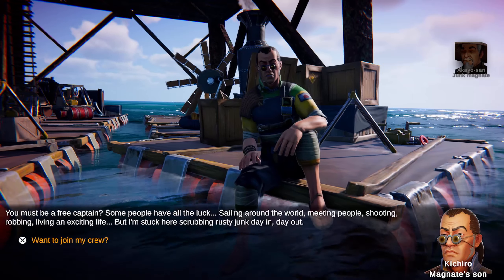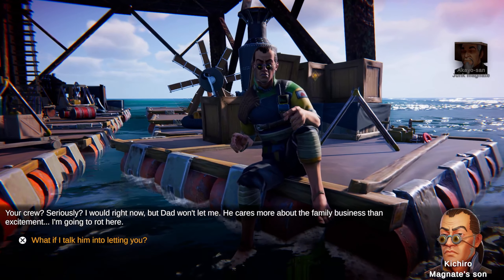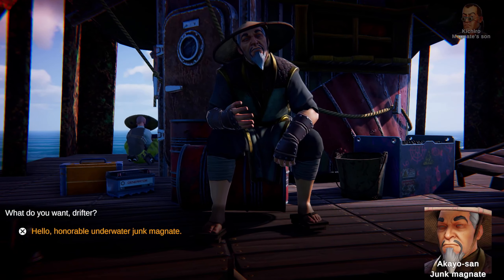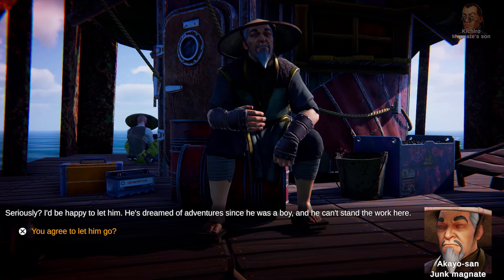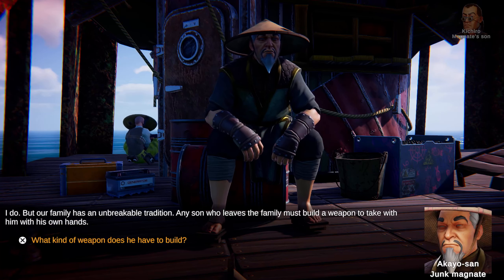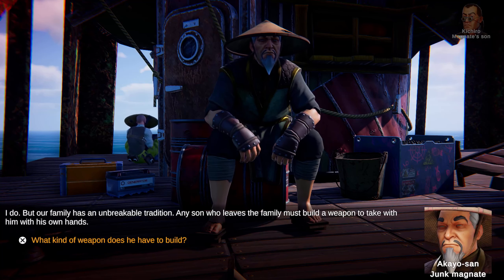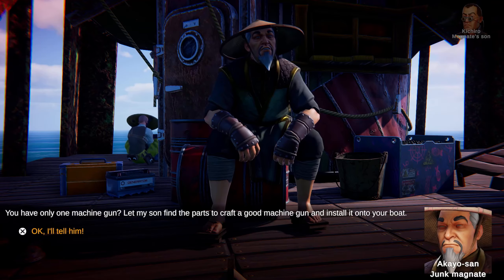Sailing around a wall, meeting people, shooting, living an exciting life — and I'm stuck here scrubbing. Want to join my crew? I would right now but Dad won't let me. He cares more about the family. What if I talk to him? Hello, honorable underwater junk magnate. Your son wants to join my crew. Well, that was easy — he's dreamt of adventures since he was a boy. Any son who leaves the family must build a weapon with his own hands. You have only one machine gun — let my son find a path to craft one and install it onto your boat.